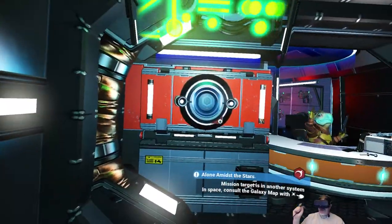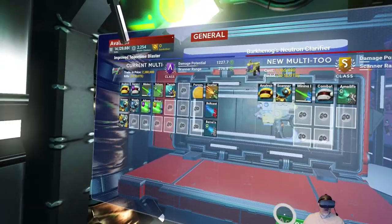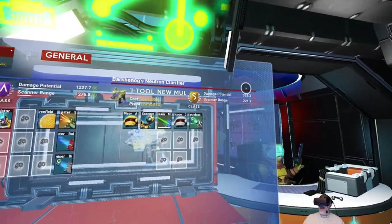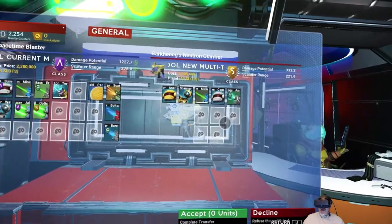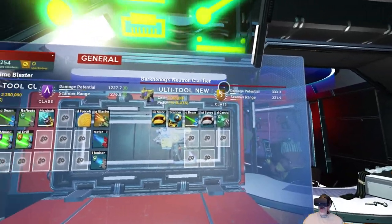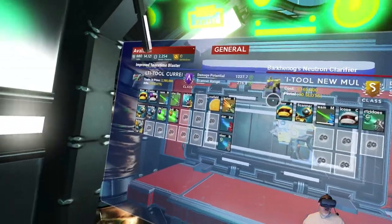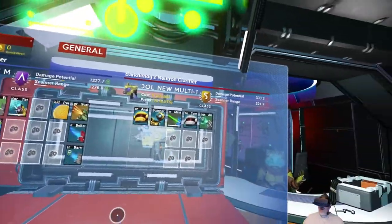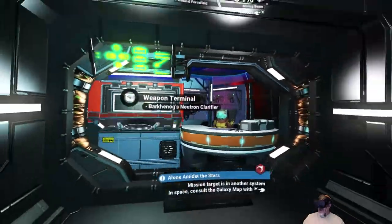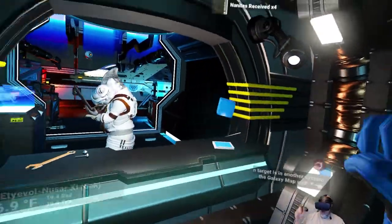Let's check the multi-tool. Oh, it's an S-Class — but it does not have the slots that ours has, and it has less damage and scanner range. This would not be a good purchase. One advantage it would have is a longer charge, but ours is still considerably better because of all the slots and because we've already upgraded it. So we're going to decline on that. But it does go to show that you have a greater chance of getting S-Class items in these wealthy systems.